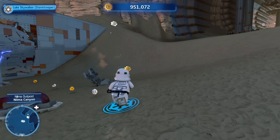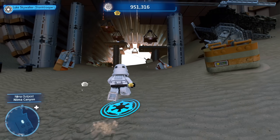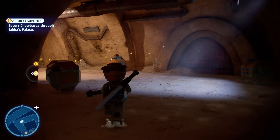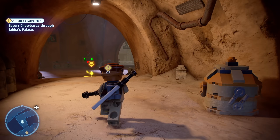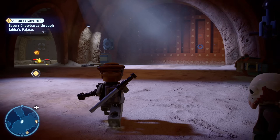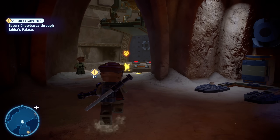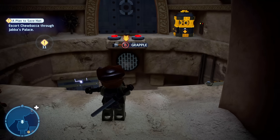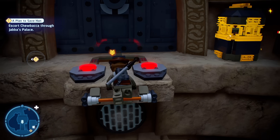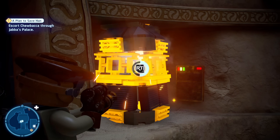The LEGO Star Wars core gameplay remains the same but updated. You hunt for hidden collectibles, punch stuff to make it explode into LEGO pieces, you build stuff, and you fight enemies and do platforming. But the twists are pretty noteworthy. Shooting combat is now over-the-shoulder style and feels more like a traditional third-person shooter. There's also a light cover system where characters will automatically snap to cover, and you can switch to other cover spots by pointing at it and pressing a button.